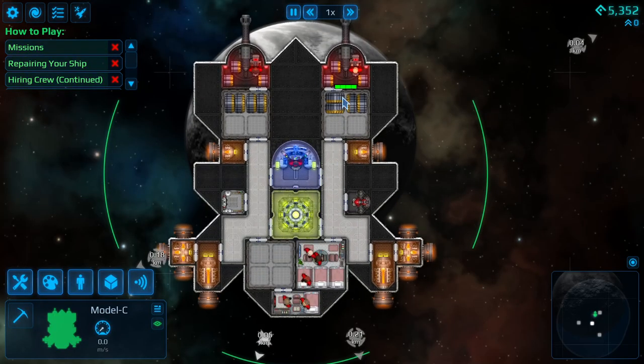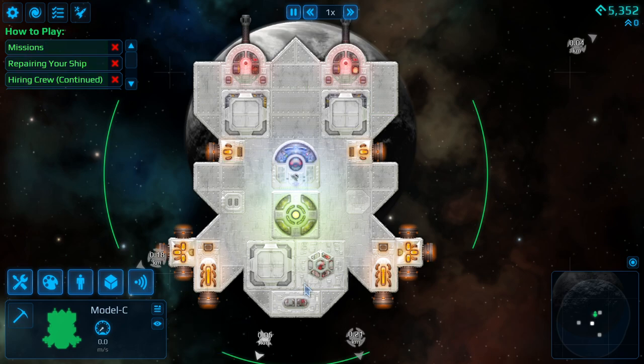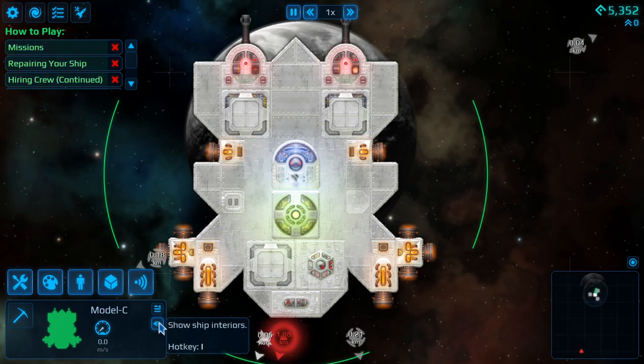Here's our ship. Here are the corridors, here are our cannons. This is a fire extinguisher, this is the hatch. There are two ways to view your ship: this is the internal mode, and this is the outside mode. I'll paint this between episodes when we have a more flushed-out design.